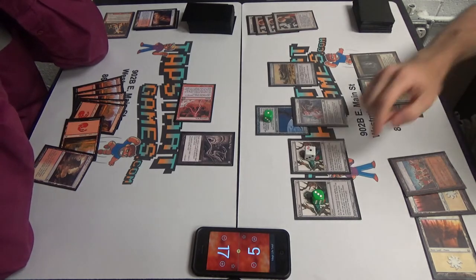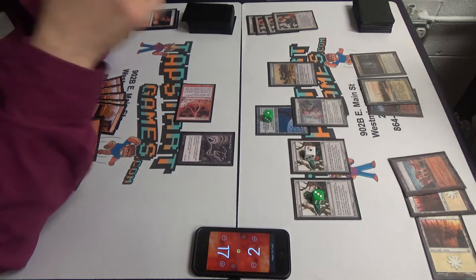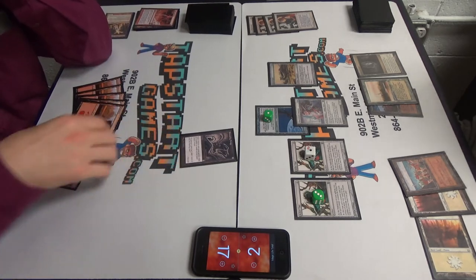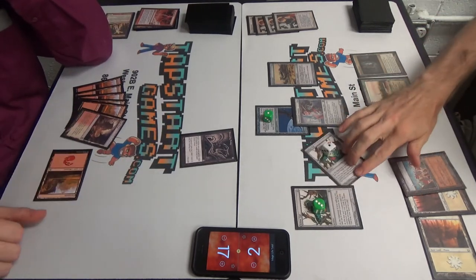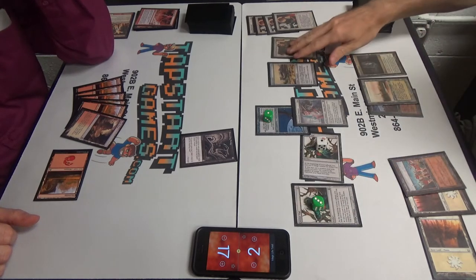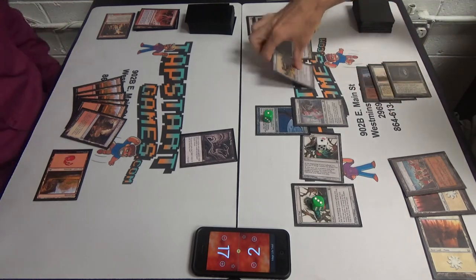That's pretty good. I will pass turn. End of turn — Aether Vial, activate. Let's get a Mother of Runes. Also end of turn, we'll return Batterskull to our hand. Go to two here.